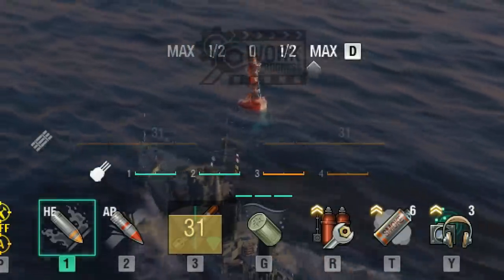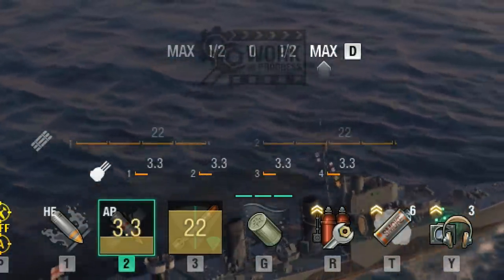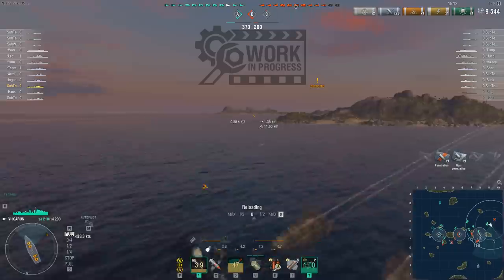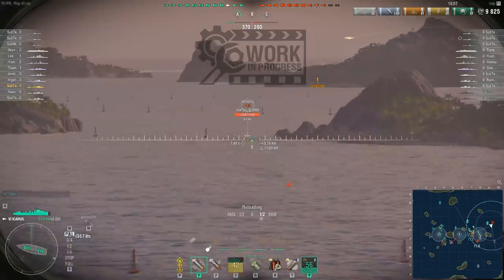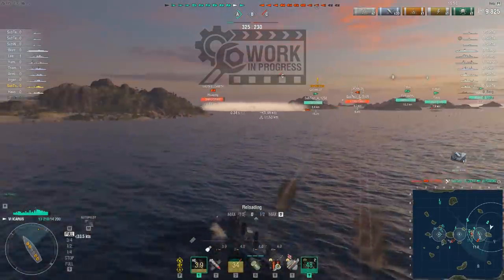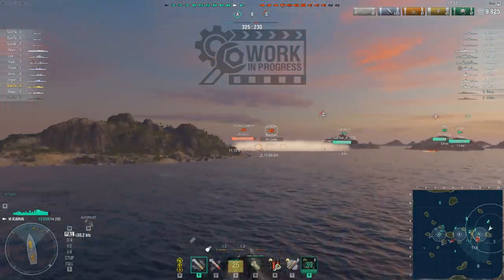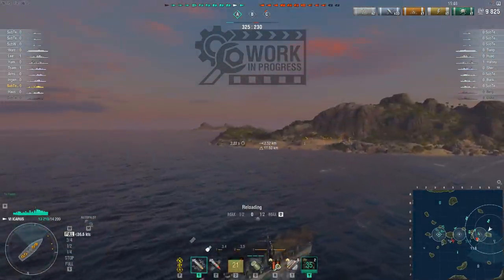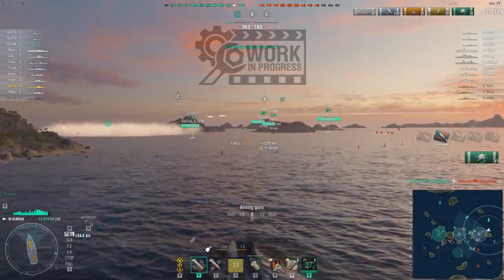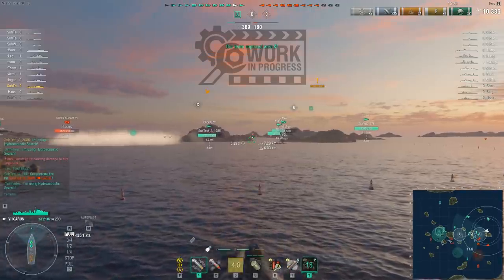At the bottom of the screen there's a new consumable attached to my G key — these are my depth charges. You now have to manually activate the depth charge attacks and judge when is going to be the best time to dump them on the submarine below. There are three green bars above the depth charge icon, meaning you cannot just spam depth charges over and over. You can conduct a maximum of three depth charge attacks before your charges have to start reloading, which in combination with the submarine's maximum depth consumable gives a smart submarine captain a fighting chance.